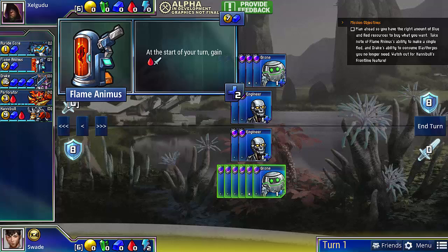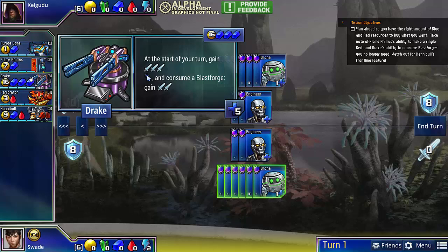Flame Animus, which we've seen before, is just a very cheap way to get a red and an attack. Drake gives you 3 attack at the start of the turn, and you have the option of consuming a Blast Forge to temporarily gain 2 attack.